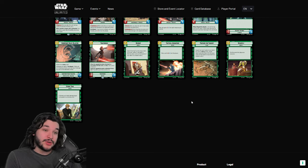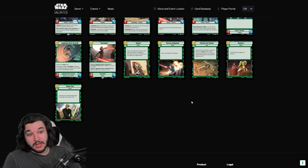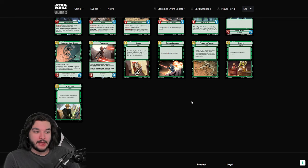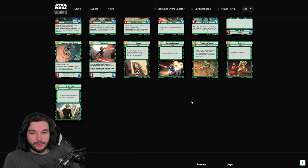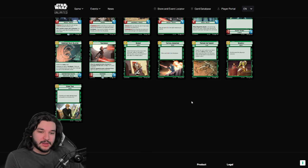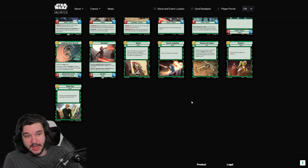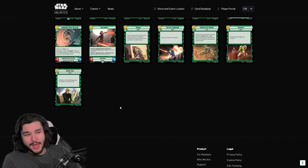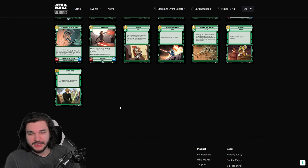Resupply is definitely the strongest green event — just a turn-two ramp spell, very very powerful, and it can go in any color including heroism decks which don't have many ramp options. It's really strong and one of the few ways to ramp in those decks. Strike True is a fine removal spell — kind of like a bad Overwhelming Barrage since it can only hit one unit instead of spreading power over multiple units. But it's one of the few ways green has removal, so it's a fine card — nothing spectacular, just mediocre.